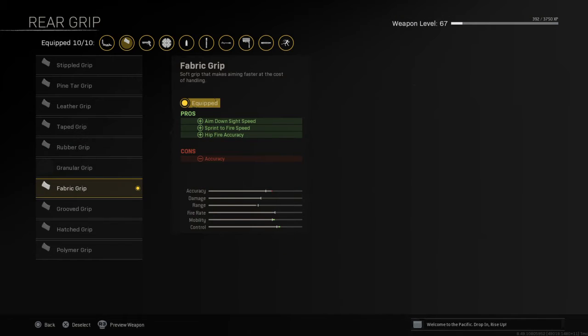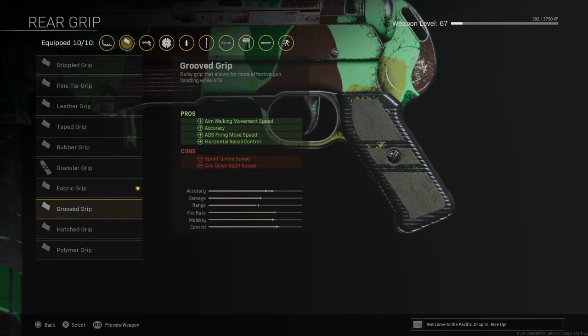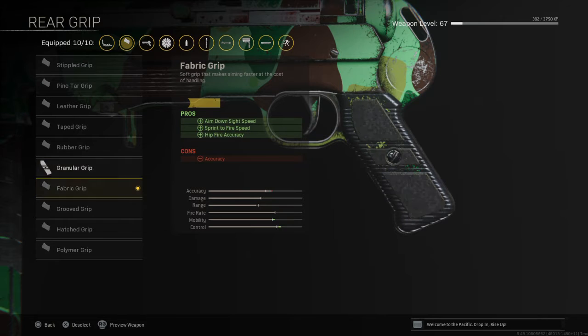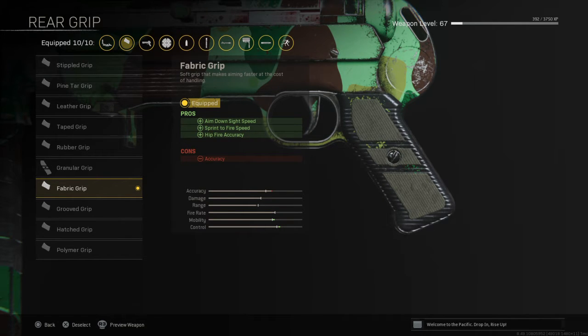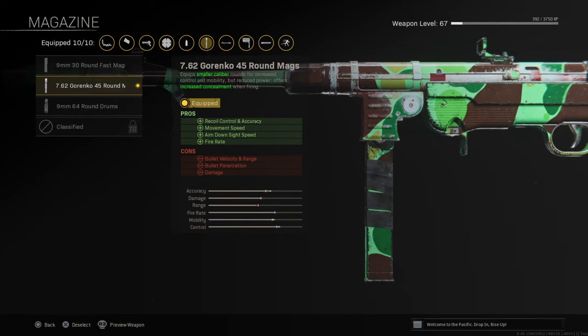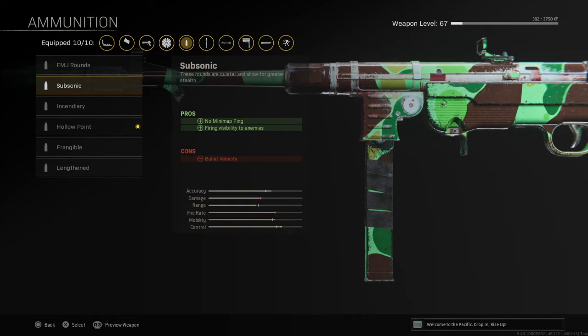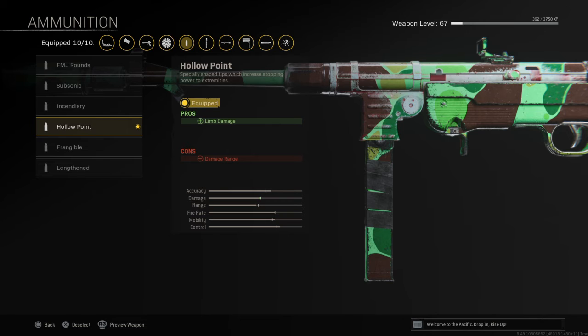For the rear grip, you really need to focus on this because it helps a lot. If you have it pretty leveled up, maxed out almost, use the Fabric Grip. For the magazine, use the second one — I don't really know how to pronounce it. For ammunition, Holopoint. I would use Subsonic for actual Vanguard, but go with Holopoint.